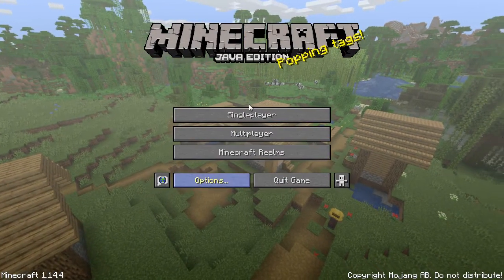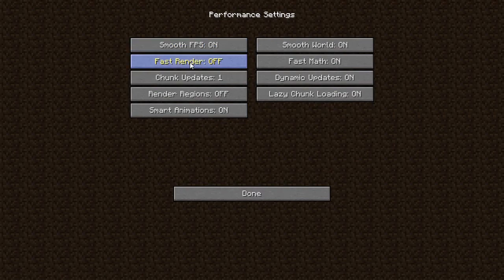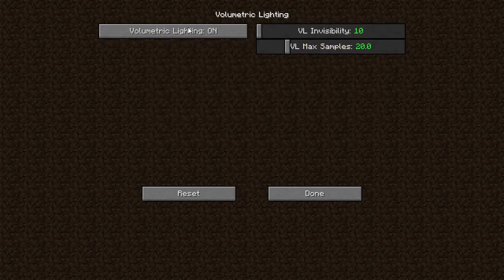So let me show you how to do this. First, download the shader in the description and move it to the shaders folder. Then open up Minecraft, go to Video Settings, and turn Fast Render off because it won't let you use shaders. Then go to Shaders and choose the shader you downloaded. After that, go to Shader Options, then Sky and Lighting, then Volumetric Lighting, and turn Volumetric Lighting on.